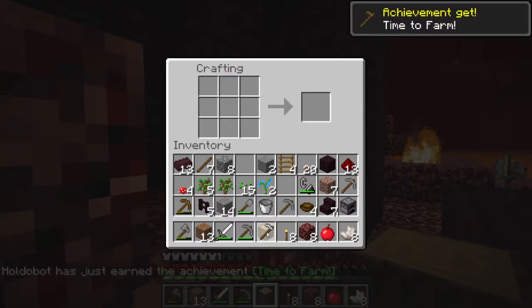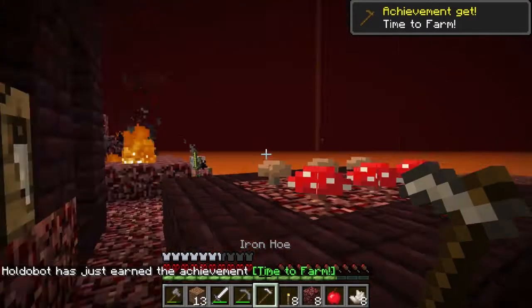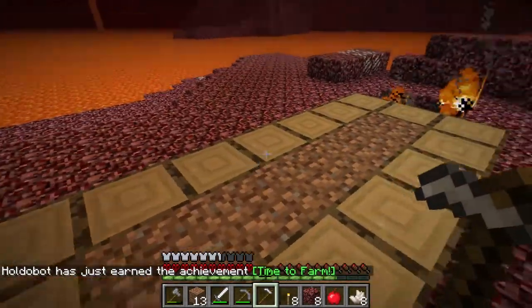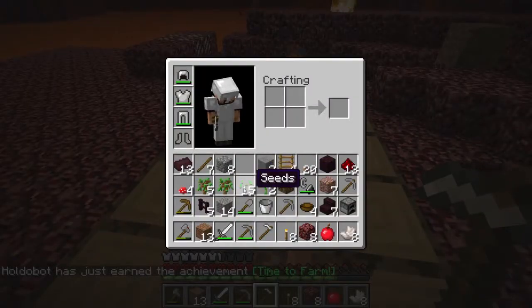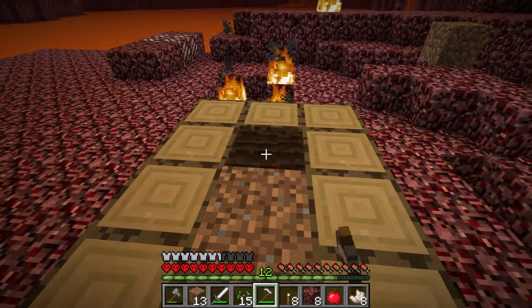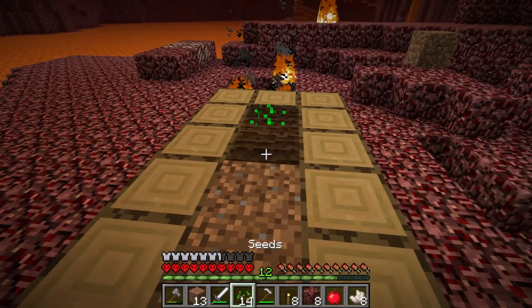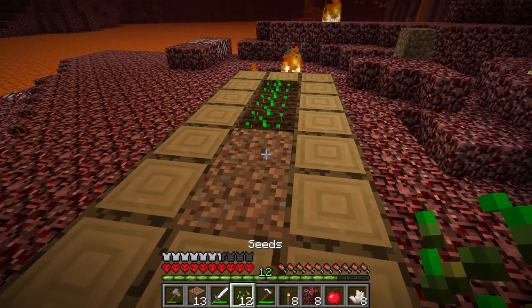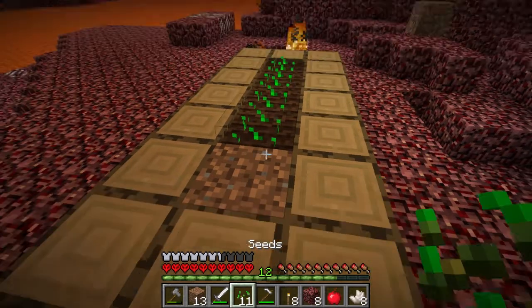Let's be special - let's make an iron hoe. Time to farm. Alright, up here we go. Now we need to make sure we've got our seeds really handy, because otherwise, without any water, it's just gonna go straight away to unpasturable land.